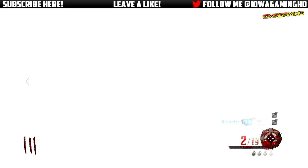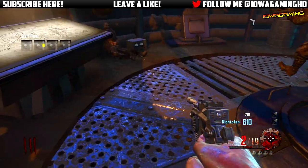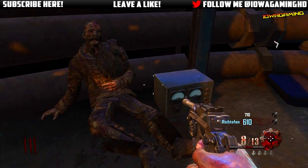As you guys saw, the foot was glowing, the lights were on, and as soon as you see that you just want to make sure you shoot the foot just once or twice. That door will open up and when it steps on you it will actually suck you into its head. From here you can pick up a couple staff parts and hear some audio logs.